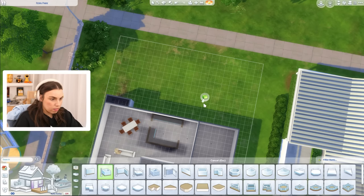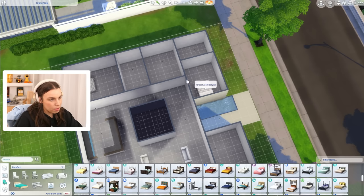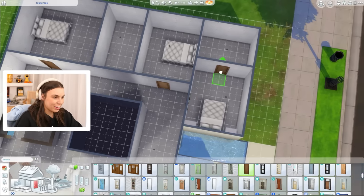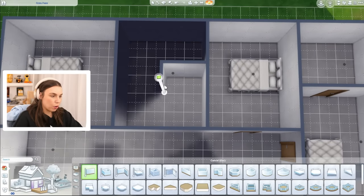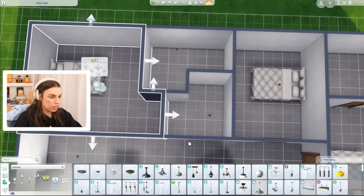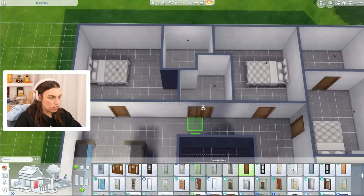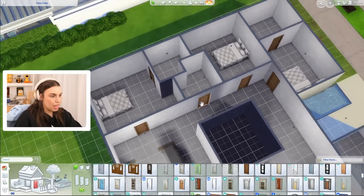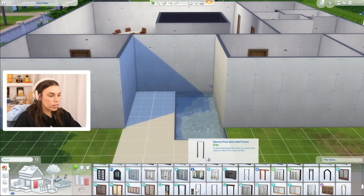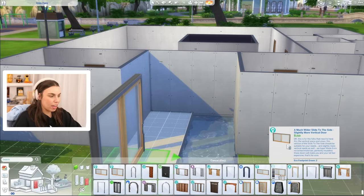We've utilized the width of this lot really well and we'll still have room at the back for a patio and maybe a pool. Revisiting these bedrooms — they are absolutely massive. I'll put some doors in. These rooms are so large that one could have an ensuite and the other the main bathroom, or we could add little desk nooks.